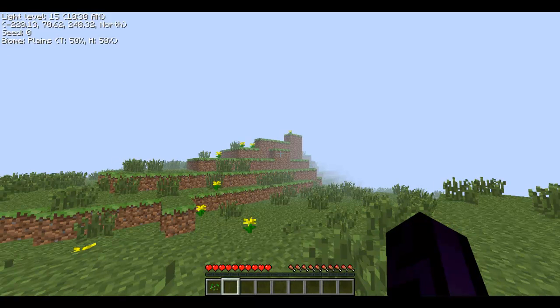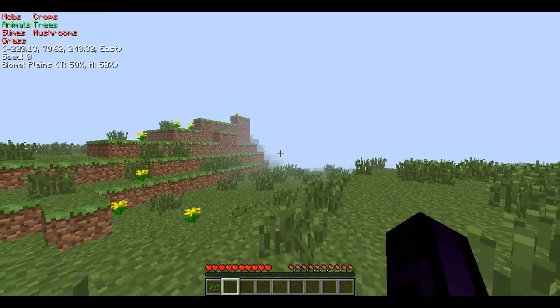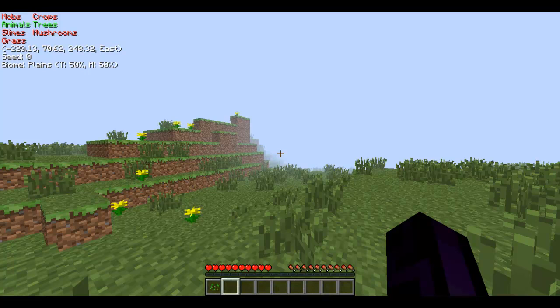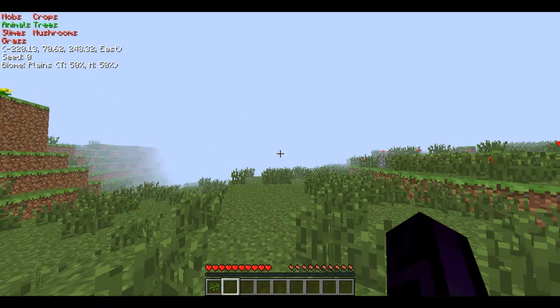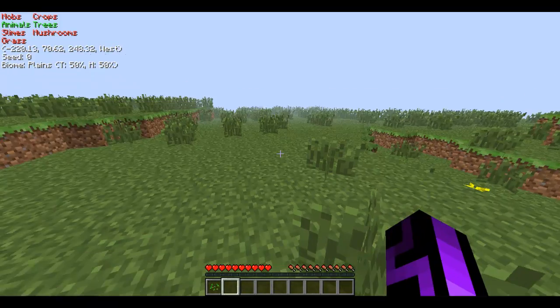I would preferably have images off. Then it shows you where mobs are, where crops are growing. It says crops are not growing, but the animals and trees indicators mean there are animals and trees around here in this little biome. So that helps quite a bit.